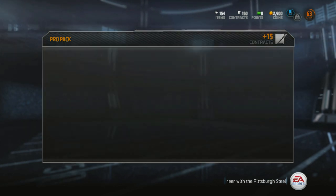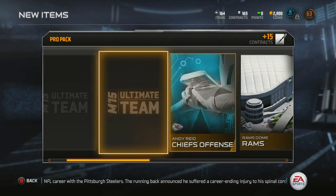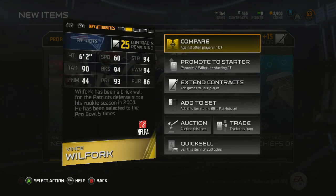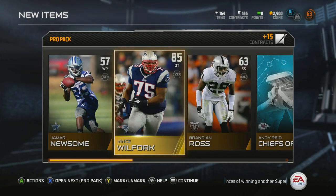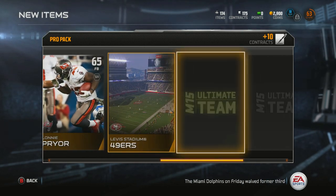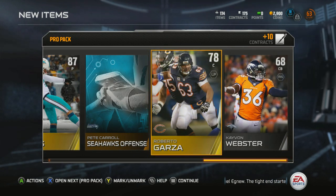Jim Harbaugh card. Nine packs in, about to hit our even 30. 49ers jersey, Fuqua, Matt Smith, Rams, Reed — and Vince Wilfork, 85 overall! That's a high rated gold card right there, could almost be an elite. 94 block shedding, 94 power moves — that's a great defensive tackle. It's one of my favorite positions to play in a user game because it's really important to break through the middle of the offensive line to get the quarterback under pressure.